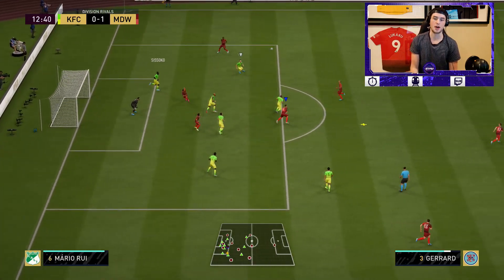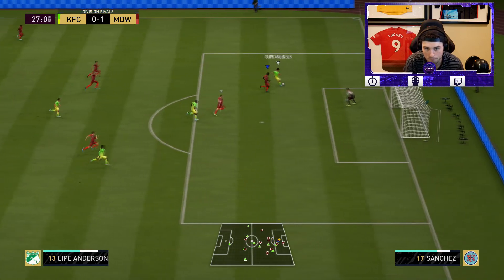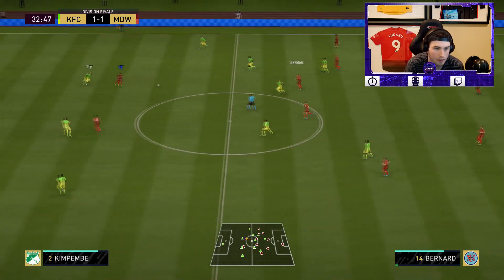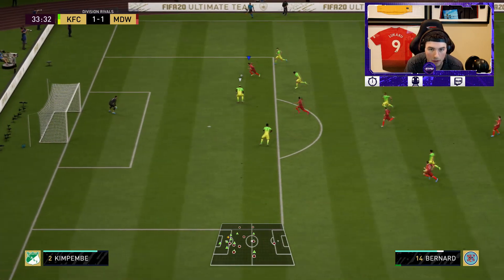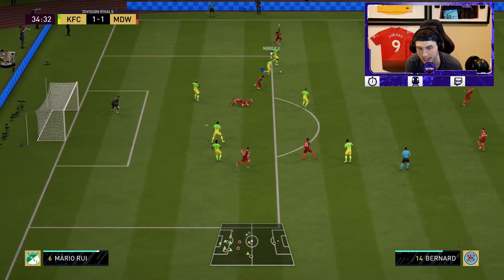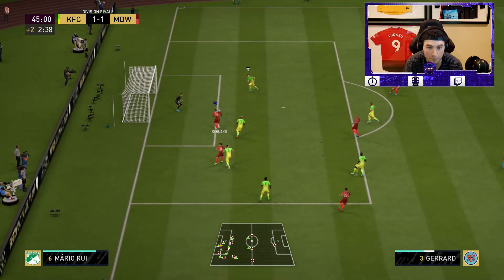An incredible auto-block off the goal line! Then we concede — a near-post goal I didn't expect. Trying to get a finish with Bernard — blocked. A couple of tight chances but nothing going in. At halftime my thoughts are that he's a little stiff at CAM, so I'm going to drop him back to left center mid and put Eriksson up to CAM — still not a bad card, just stiff for the CAM position.